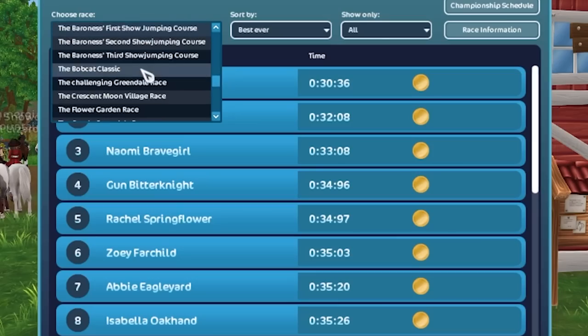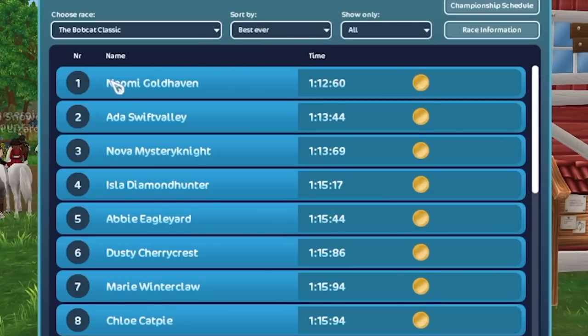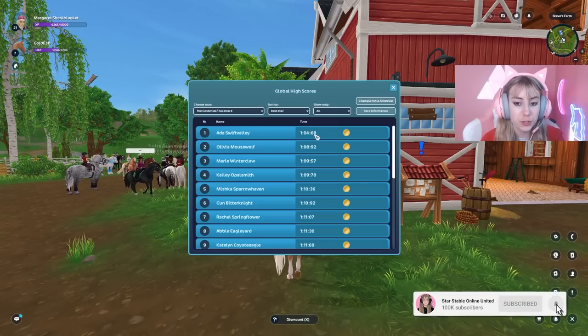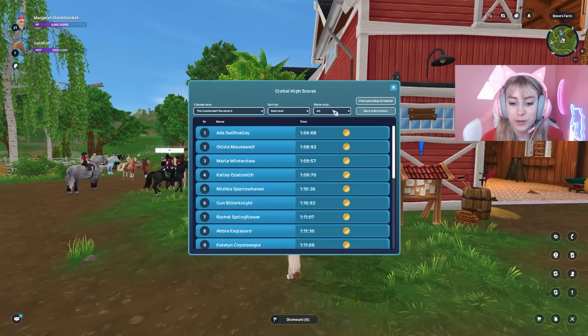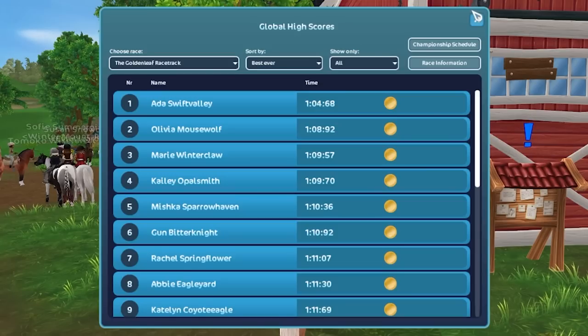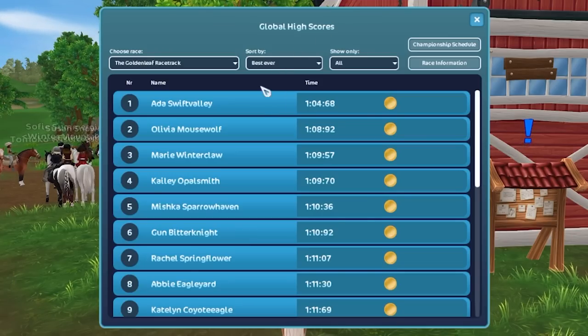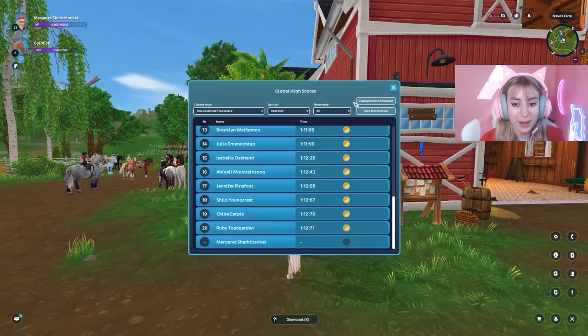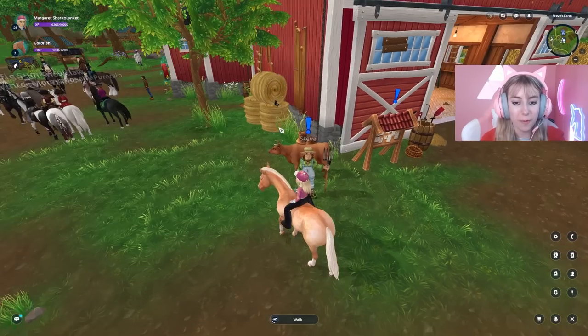To check if someone is glitching, look at whether their score is really far off from the second-place person or even the fourth-place person. If they have the first score in so many races, they might be glitching. Star Stable did say they're going to work on removing these cheaters, and it is a work in progress. All global high scores have been reset.